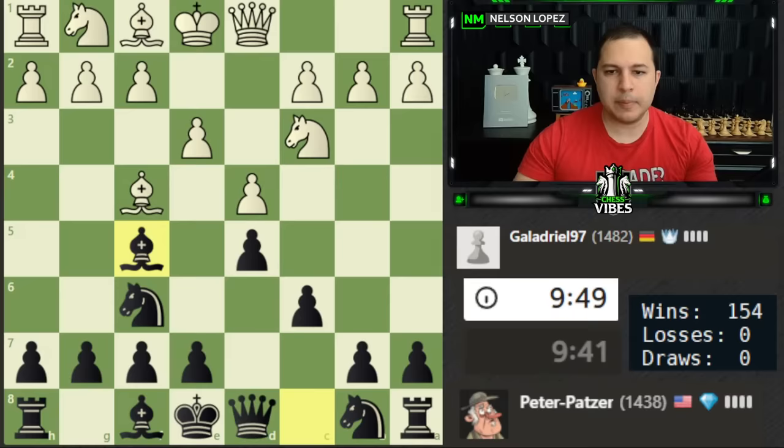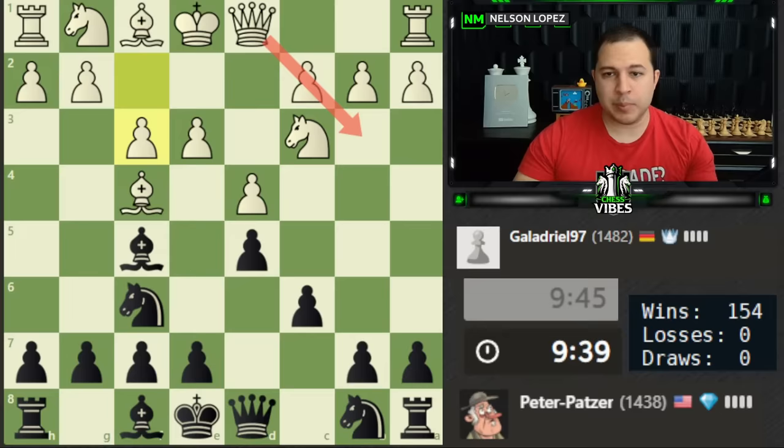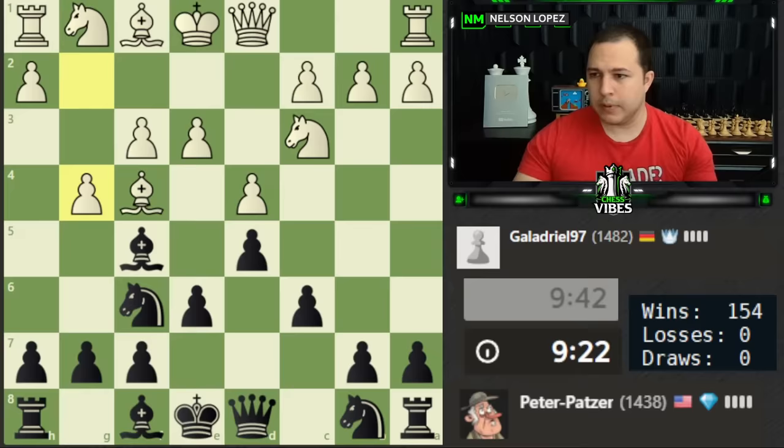Let's go bishop f5 — it's a nice diagonal for the bishop. Because white hasn't played c4 and can't really play it right away, I don't have to worry about queen b3, which is a normal move you have to pay attention to when bringing the bishop out. So they definitely want to play e4 — right now they can't get away with it, we have enough pieces. I'm not super concerned with that. I think I'll just play e6 and continue developing.